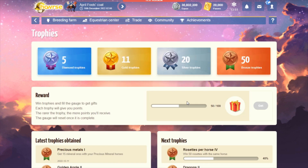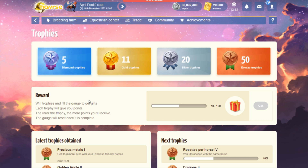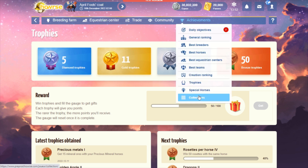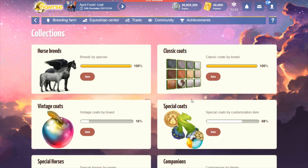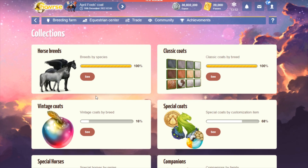This is the new trophies page that will replace the trophies page you see on the live version. We now have access to the collections because keep in mind that some trophies — such as your coat trophies, companion trophies, and divine trophies — are being transferred to the collections. So let's go ahead and jump into that.